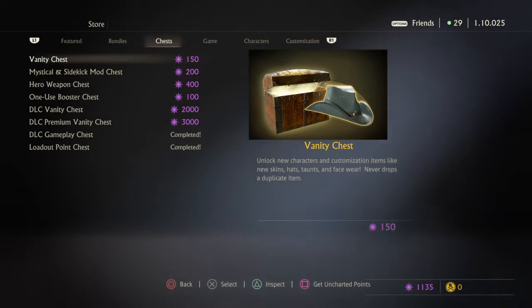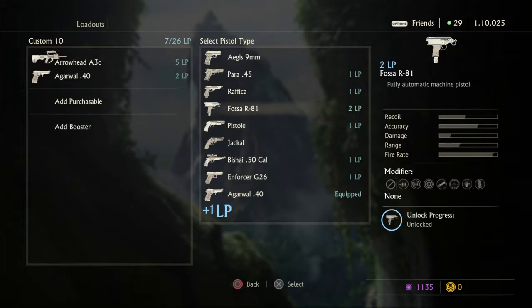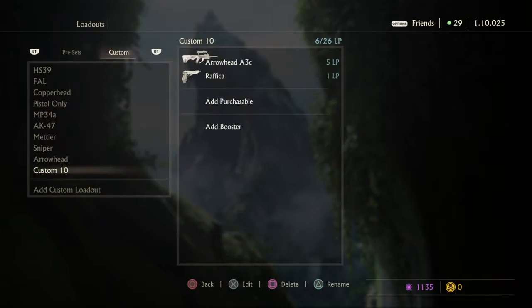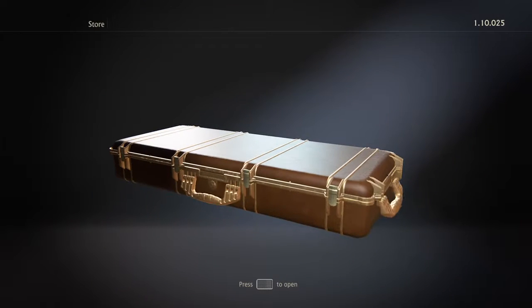Sam's Raffica, alright. We completed the entire Raffica set, and that was the highest tier according to this. Reload speed and silencer, alright. We don't have to worry about getting any more Rafficas, because you don't get duplicates.